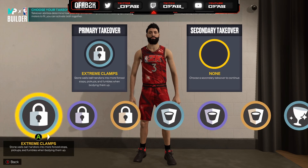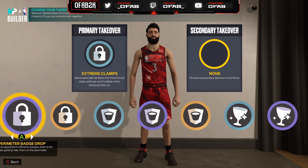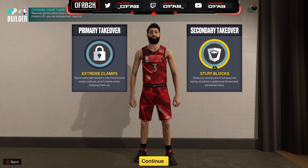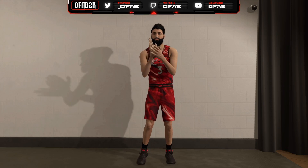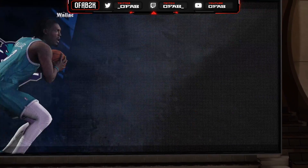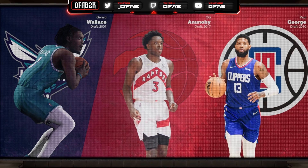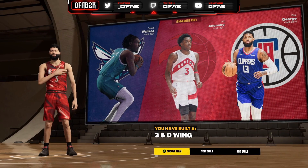We're gonna do Extreme Clamps and Intimidation as our badges. Let's see how it looks and what player build we get. We get Paul George, OG, and Gerald Wallace. I think this is the best lockdown build in the game guys.